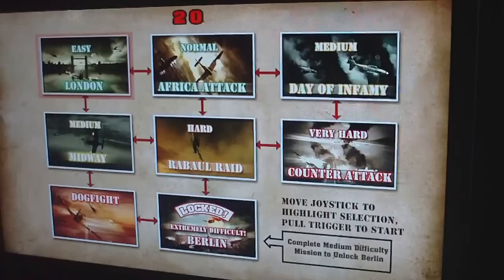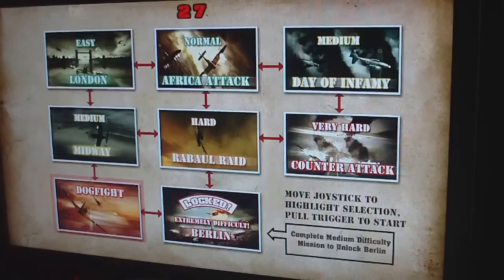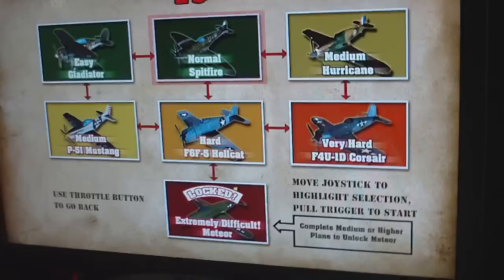Generally there are three objectives per mission. Sometimes it's just wiping out an enemy plane, sometimes it's ground targets — different battles from World War II that you can experience. Or just dogfight, which is just straight shooting planes down. So we'll go to that.